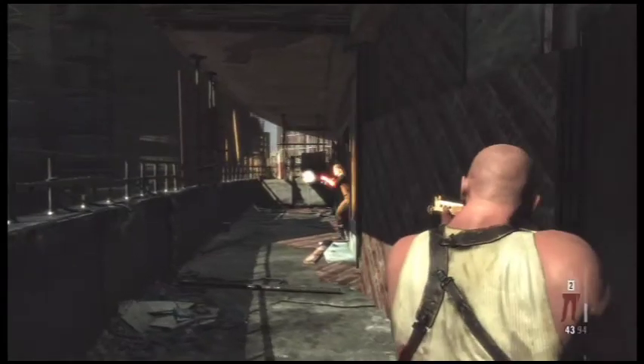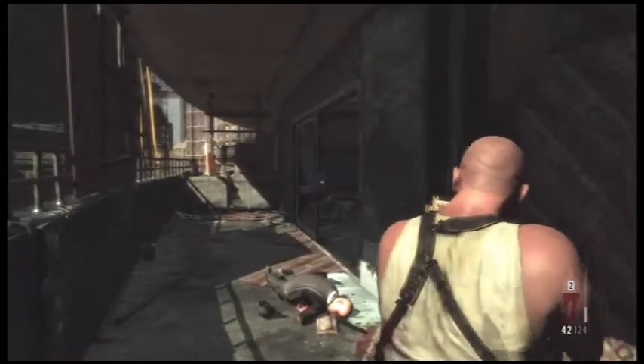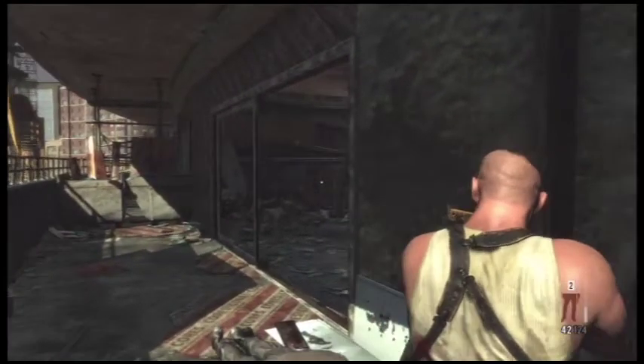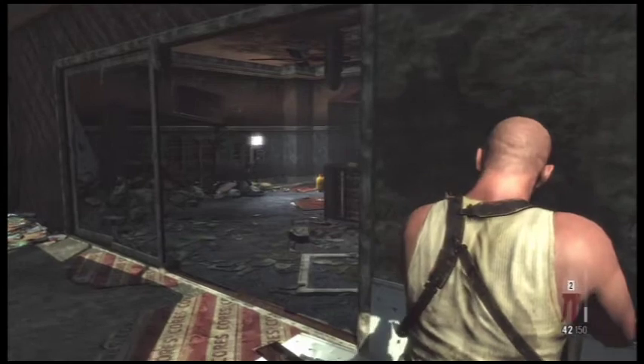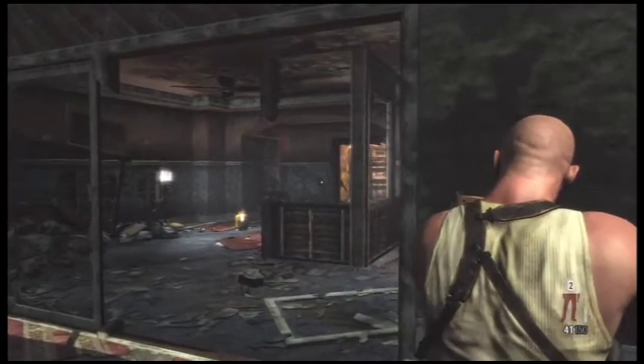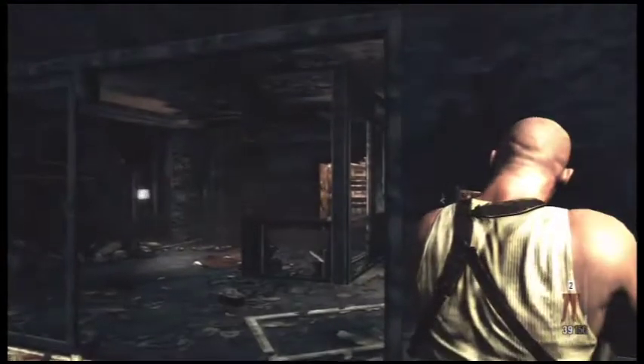As soon as you walk out this door, a guy's going to try to jump out and surprise you. I'm completely expecting that — he pops up, I put a bullet in his face and he fell down. As soon as you creep around this door there are two more guys, but notice that propane tank — that will make easy work of one of them, so he gets blown up.